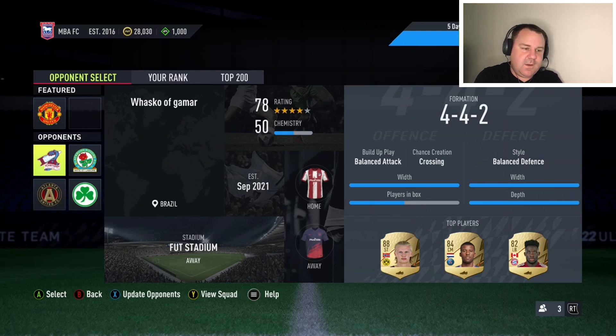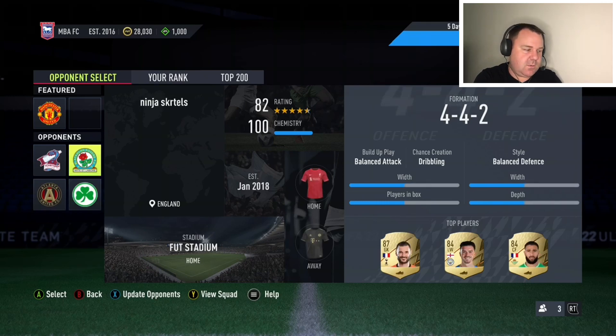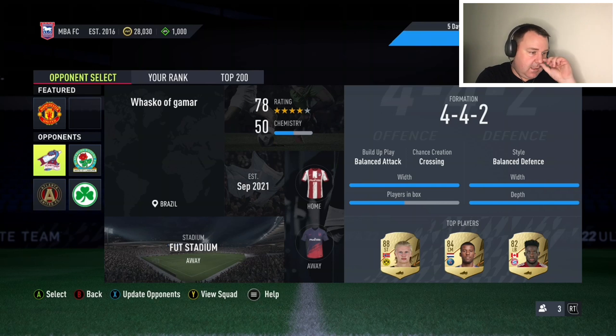When you go on to the squad battles screen, the first two teams are normally the worst and the latter ones are harder, though there's often a contrast between them. Rating and chemistry both determine team strength. On the right-hand side of the screen you can see the opponent's tactics — their width and depth. For example, a team playing full width means their players are dragged across the pitch, and high depth means lofted through balls are very effective right now.